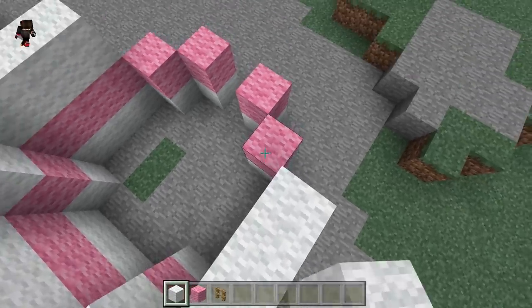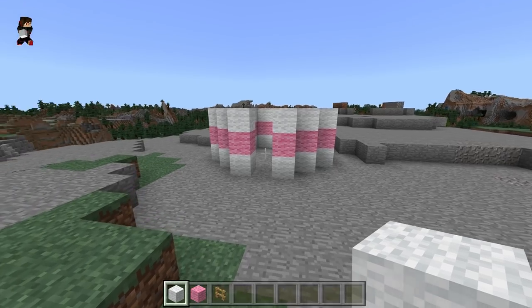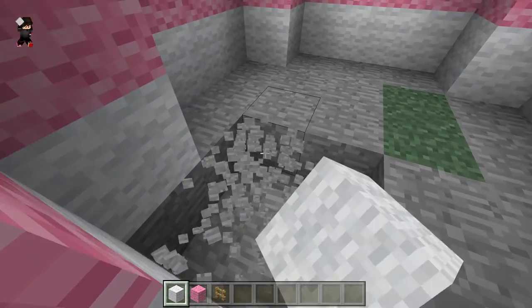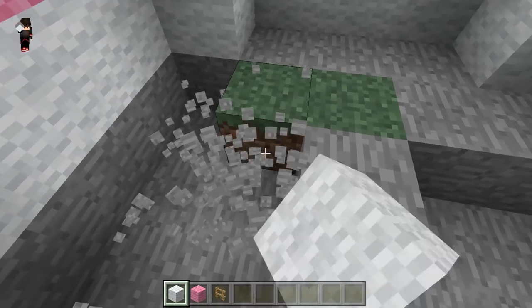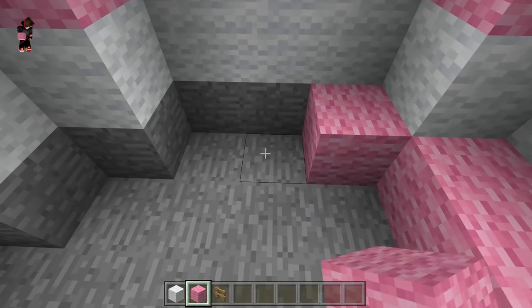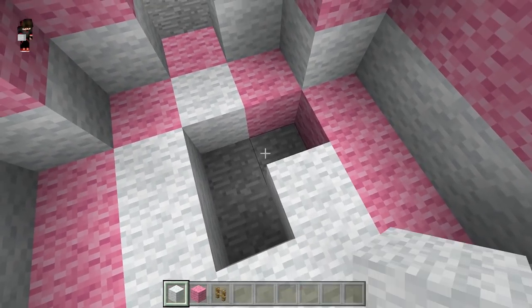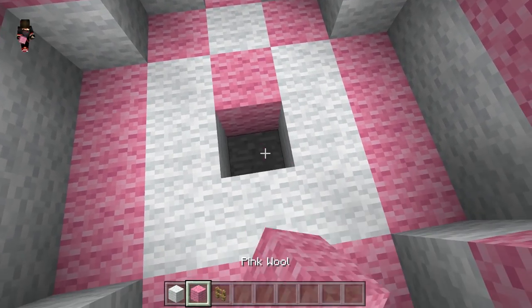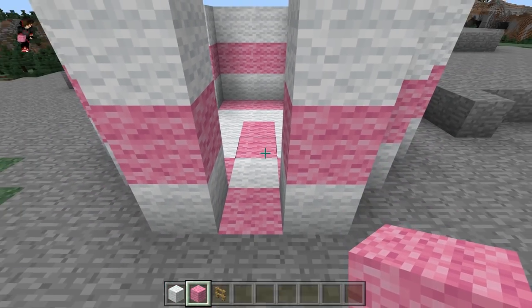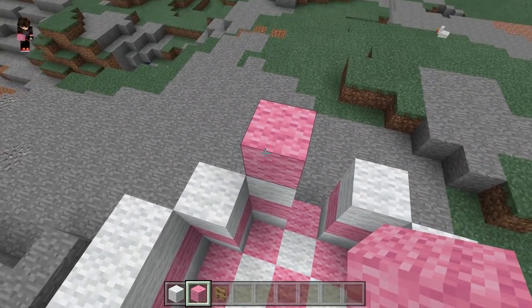Hopefully it does stand out good because I did not try this out before, but it does look like a pretty good house. So what we are going to do for the ground is make a little pattern. Let's go ahead and put some white wall and some pink wall again just so it does stand out good, just like that, and that is actually pretty good.